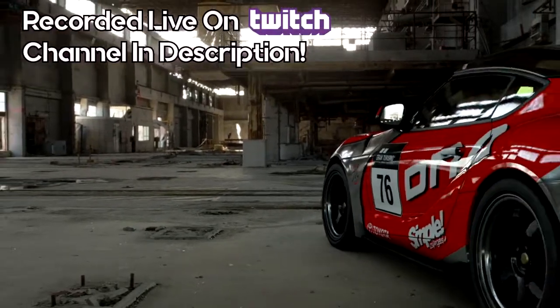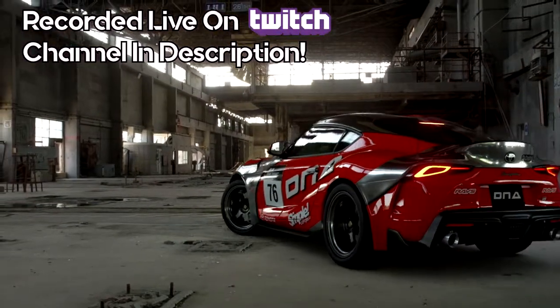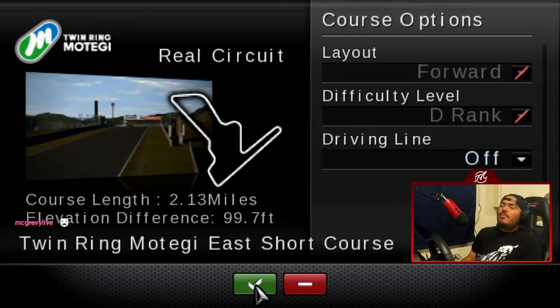This video was recorded live on my Twitch channel — check out all of my live streams down in the description below. Time for Twin Ring Motegi, the final actual venue in GT PSP. Four different layouts, but we start off with the East Course: 2.13 miles, 99.7 feet of elevation difference.